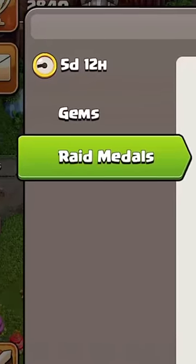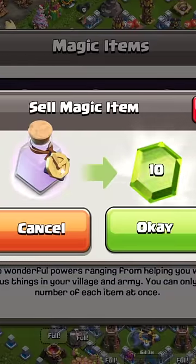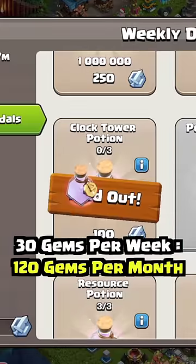Lastly, you can use raid medals to buy three clock tower potions and sell them for 10 gems each. Since these rewards return weekly, you could get 120 free gems per month from this source.